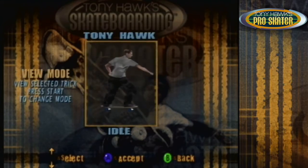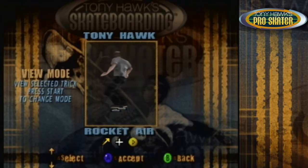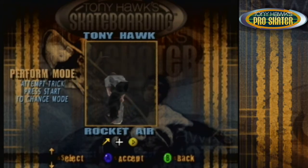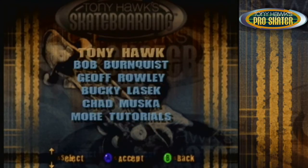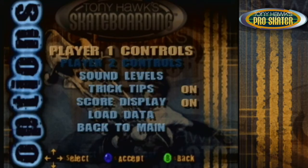This is the model viewer, where you can look at how to do certain tricks and then kind of do it. Yeah, it demonstrates it, but if you hit start you can try to do it yourself — but maybe he's already in the pose, I don't know. It also shows you the controls.